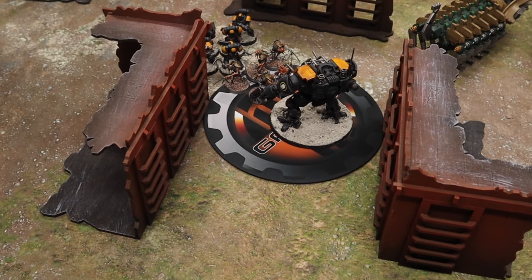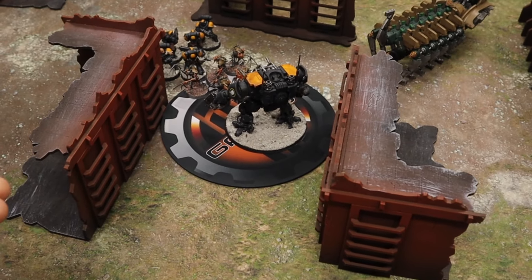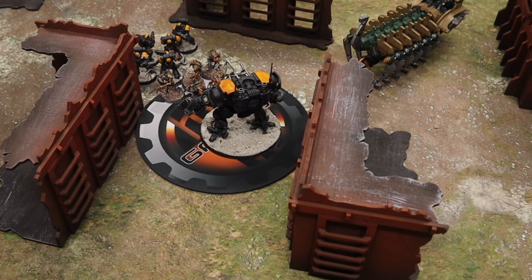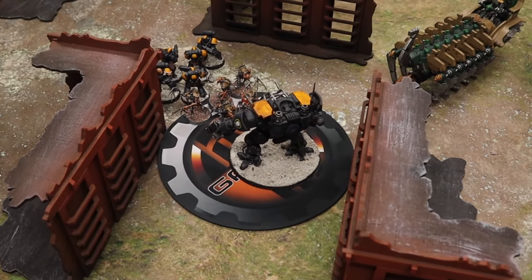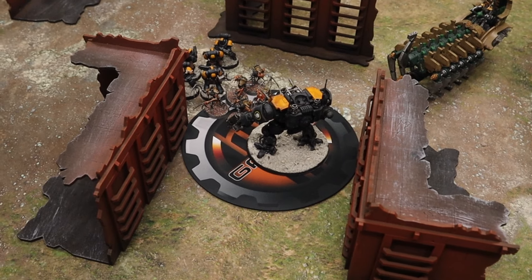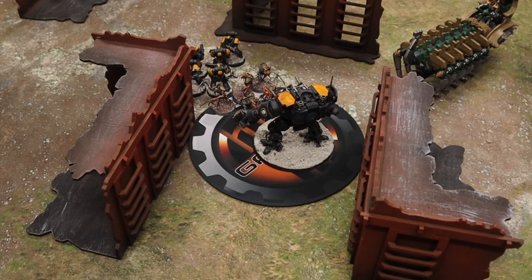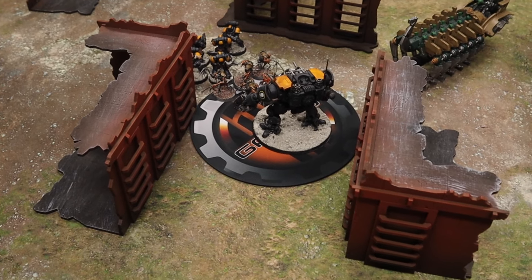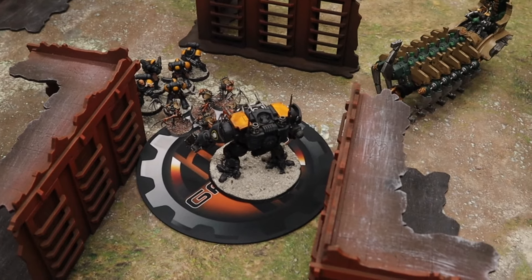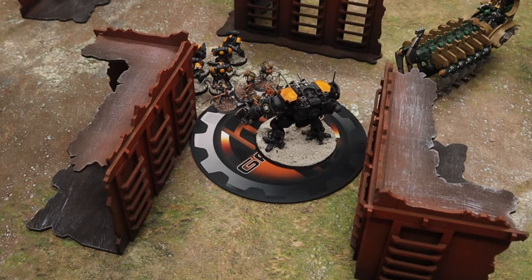It is very expensive though. Let's say you haven't got a war suit and you've got a character instead. If that character goes in, the flayed ones — who are very good against infantry — could decide not to hit the marines. When you heroically intervene you don't get the charge bonus, so the flayed ones get to choose who they want to hit. They could then hit the character, kill it, and this could be a pretty bad move. However, you could deliberately charge something you're happy to lose, keeping the marines' OC on the objective — they kill the sacrificial unit and leave the marines intact.